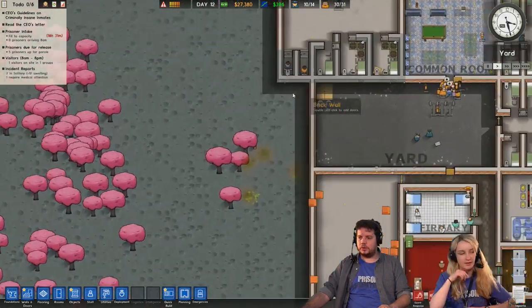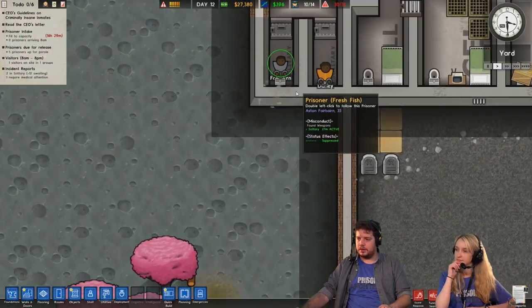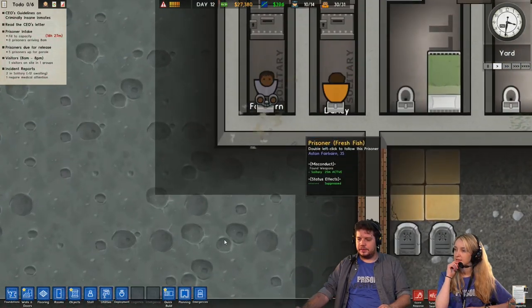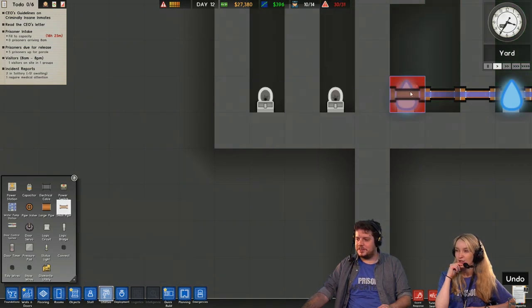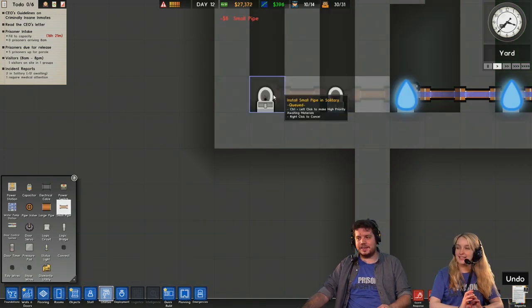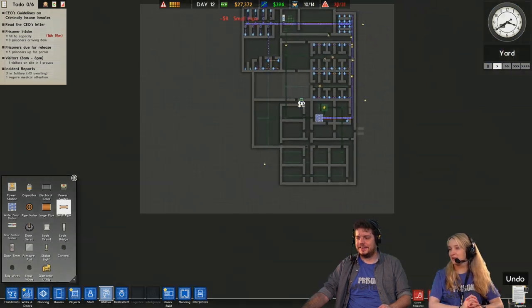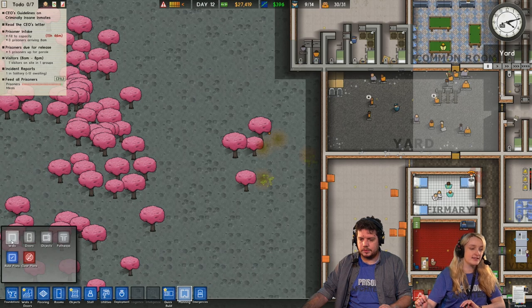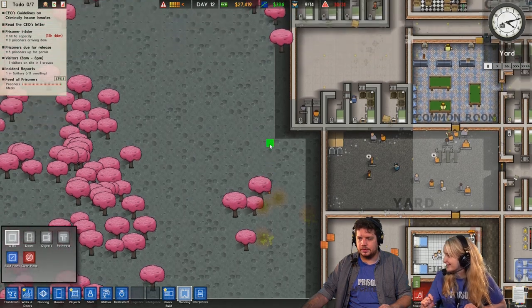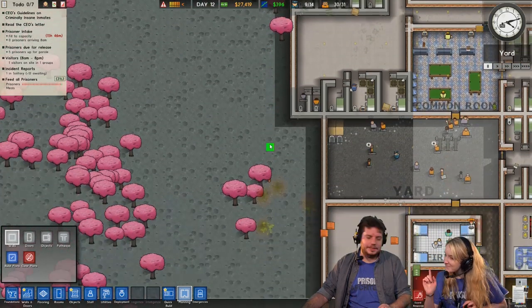I've seen this - I think our solitary cells have a problem. The toilets don't work. That's a really sad solitary cell - you only have a toilet and it doesn't work. Someone says it's actually genius solitary, because you can't dig out the pipes if there are no pipes. And I'm like, you're not wrong.